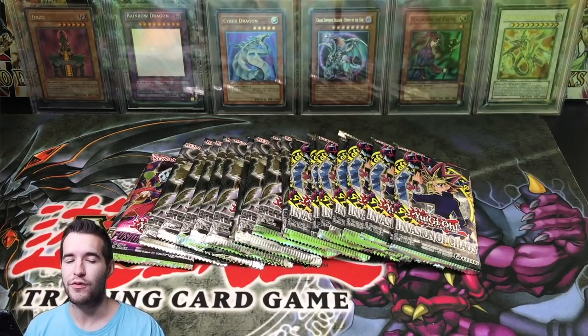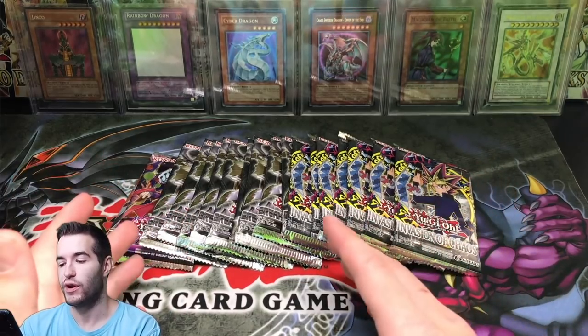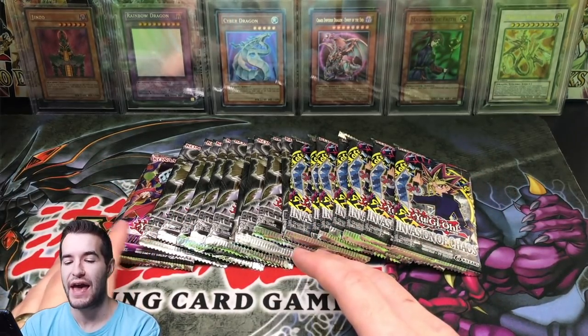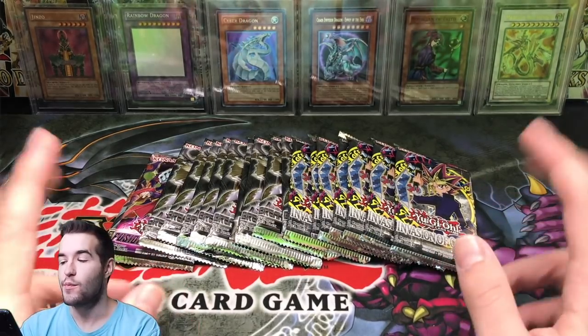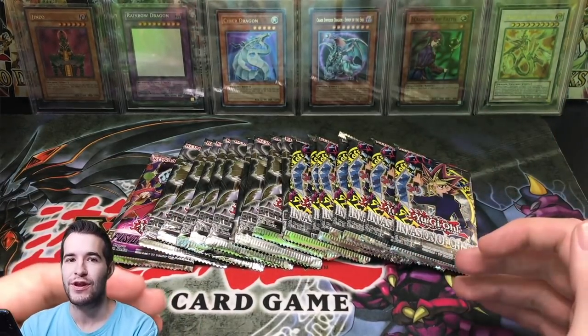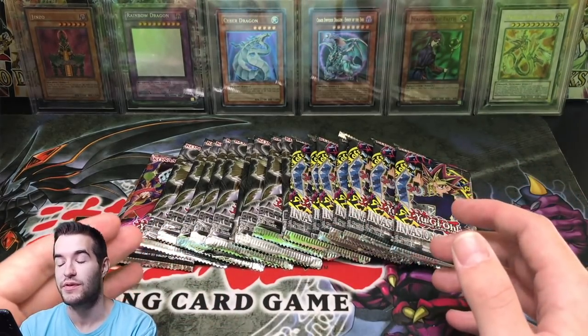What's up guys, Ruxton34 back with another opening and we have Invasion of Chaos, Breakers of Shadow, and a couple of random packs. These all came from Mystery Cubes. If you saw my LOB Booster Box opening yesterday, these packs were all the other packs that were in the cubes. So we're going to see if we can pull something else great.